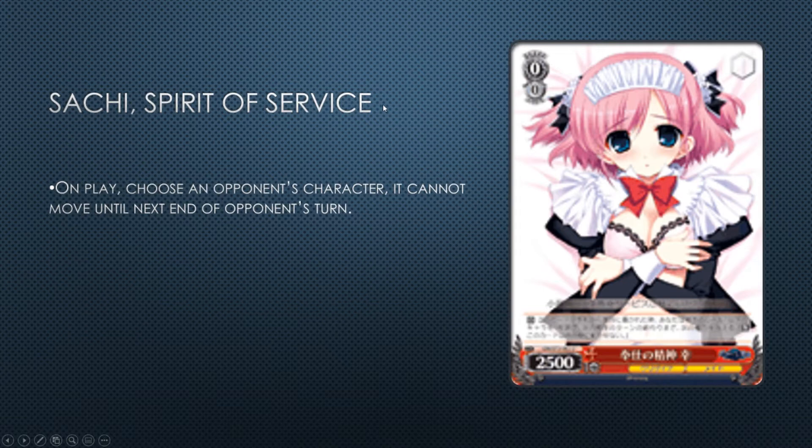Sachi Spirit of Service — on play, choose an opponent's character and it cannot move until the end of opponent's turn. It's the AoT killer part two. With a traditional mill runner you'd have it not move and then need something else to step over it unless you're tying with the mill runner, which means you didn't really get value. If you can't kill it they're forced to leave it in the lane for a while since they can't move it either — you can force them to waste a lane or play over it. I would not play this card.